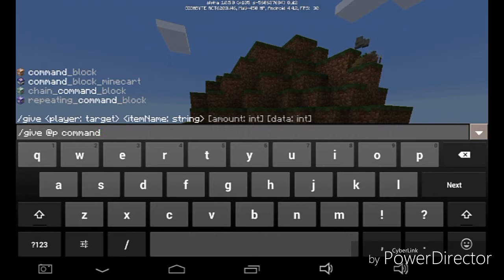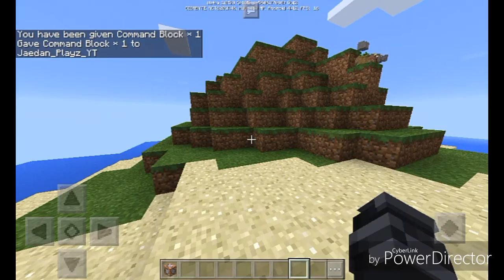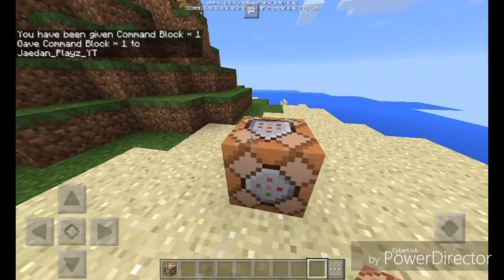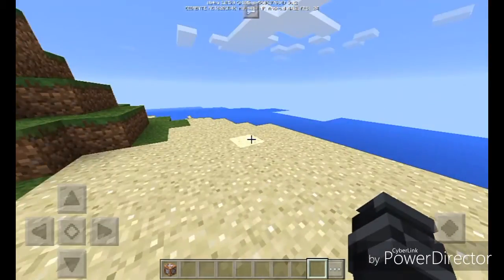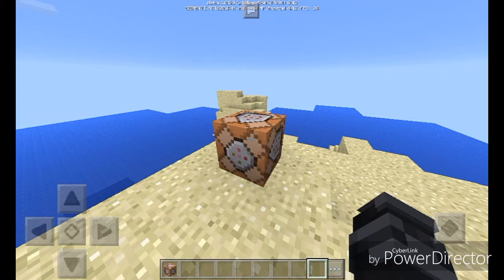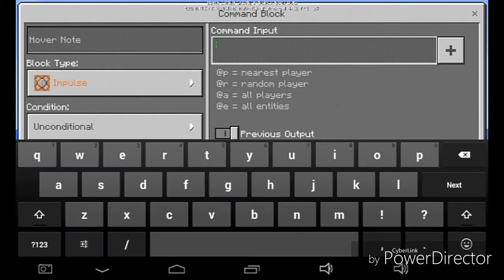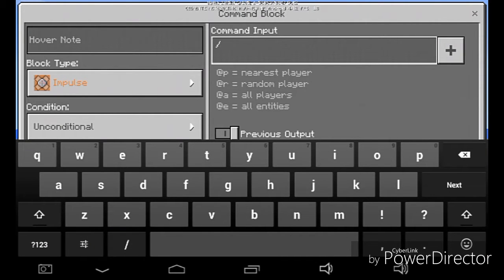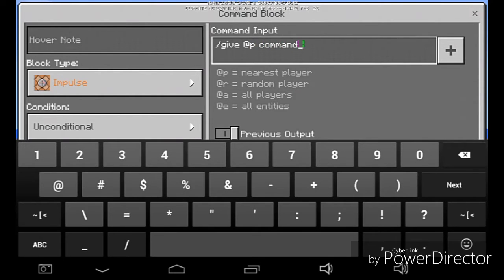I'm just going to give myself an ordinary command block. Then pressing next, as you can see we have a command block in our inventory. We place it down — oh, that's cool — and open it. You get a big menu. You can get out of that. The command input is here, so I'll put a command: slash give all players command...